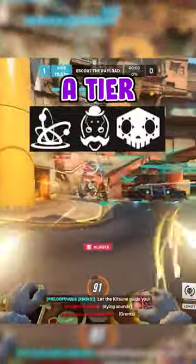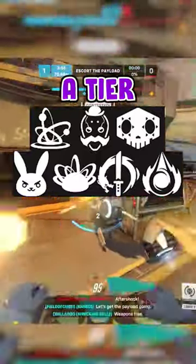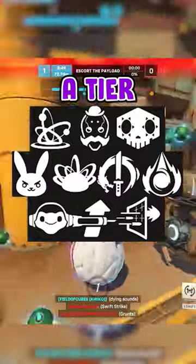A tier: Flux, Bob, EMP, Self-Destruct, Graviton Surge, Dragonblade, Coalescence, Sound Barrier, Nano Boost, and Amplification Matrix. When we have these ultimates, I'm always excited for the fight. They're extremely powerful and have great uses.